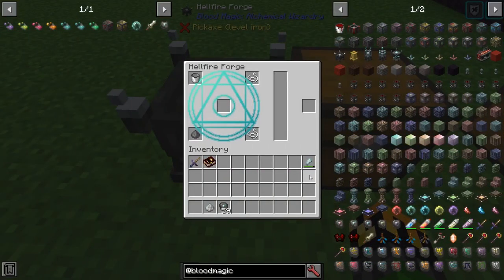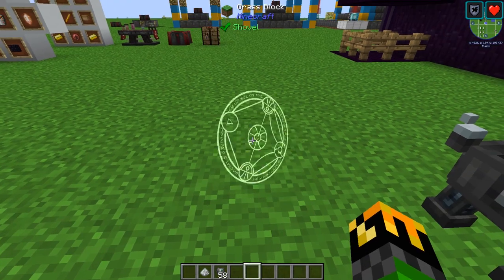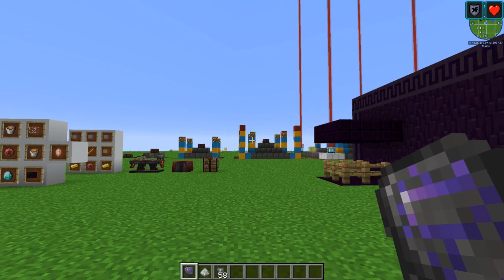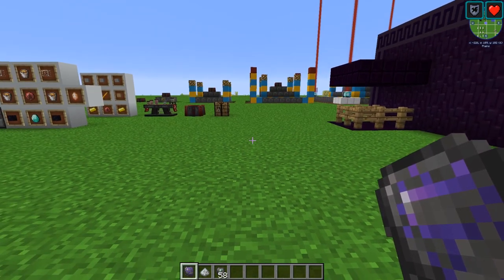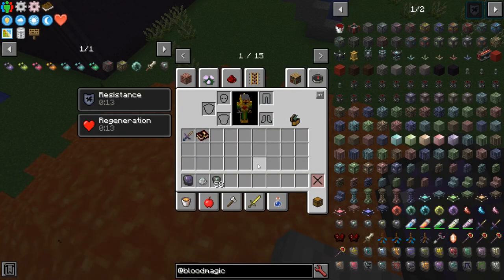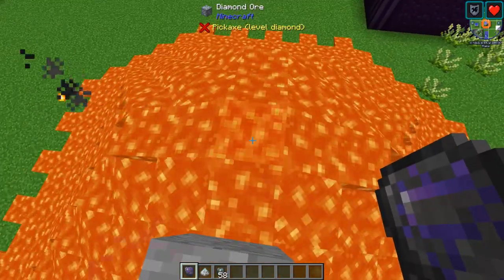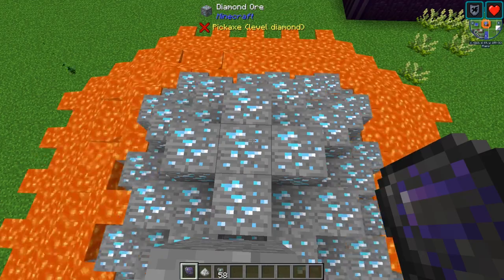The last sigil we will go over is the Void Sigil. To make this, you need 1 empty bucket, 2 string, 1 piece of gunpowder, and a lesser Tartar gem with at least 10 will quality. You'll have your void reagent — simply go ashes, reagent, and a reinforced slate, and you'll have your Void Sigil. What the Void Sigil does is remove any source block of a liquid that you right-click. It works similar to a bucket, but instead of picking it up, it deletes it. For example, you can use it to clear a mountain of lava.